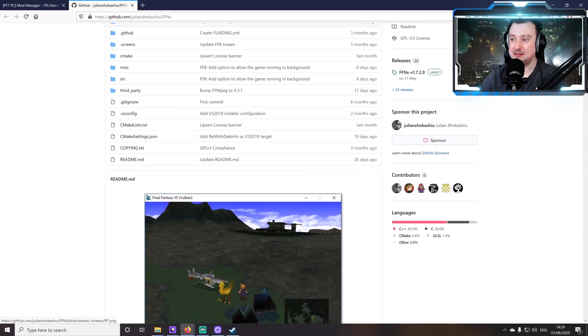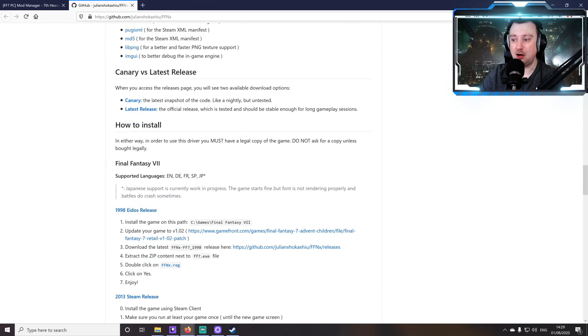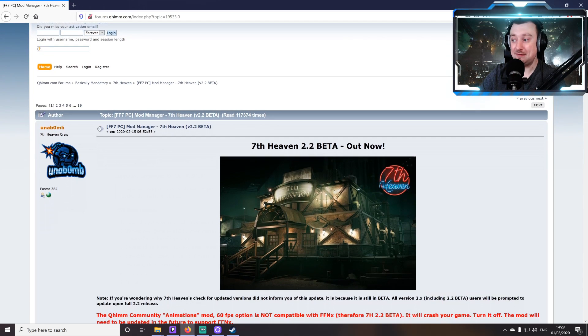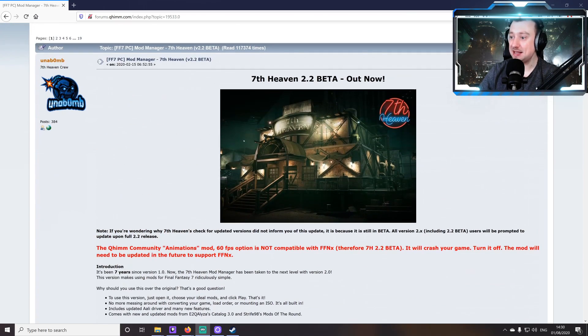Even if you don't want to do the modding, you're still going to need this just for all those other good reasons. If you know you're not going to care about modding, you can just get FFNx set up directly using the instructions. But what I'm going to do is use the Seventh Heaven 2.2 method — we'll download the mod manager and that will patch the game using those files automatically. I'll leave a link to this particular thread down in the video description.